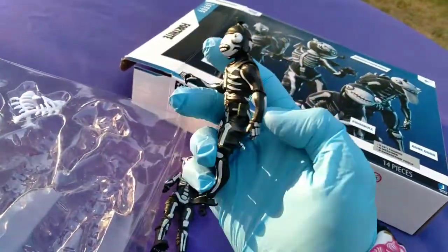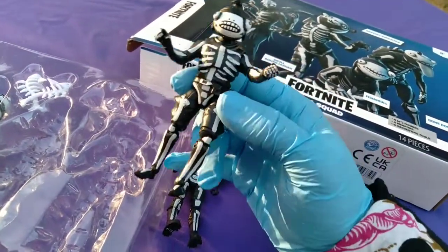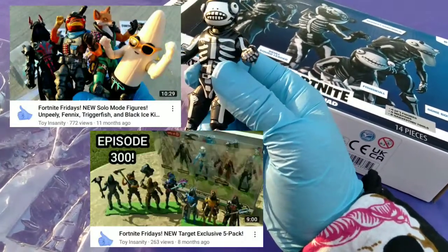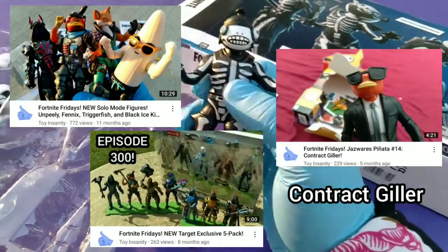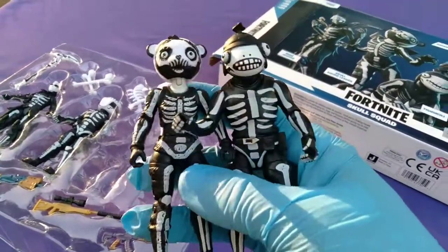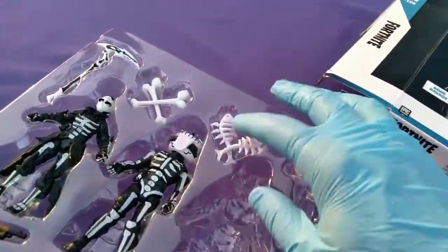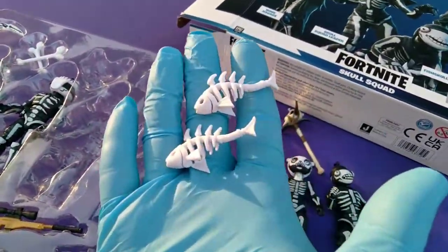This figure looks good, but it serves as a reminder: they made a sculpt of a regular Fish Stick that's never been released. What have we gotten? We've gotten Triggerfish, Frozen Fish Stick, and that other dude also called Triggerfish. We've never gotten an actual, straight-up Fish Stick, which we severely need. And he's got the dual fish-bone weapons, which I don't think we've seen before.